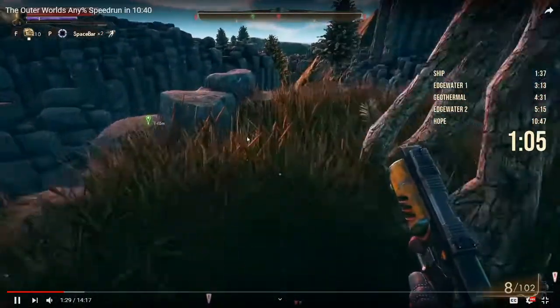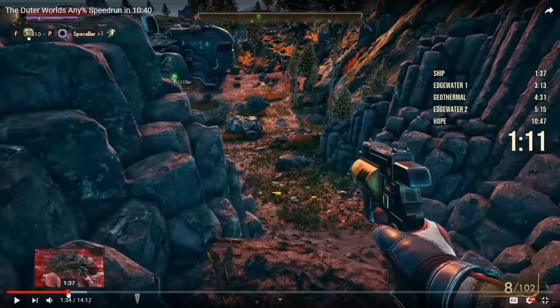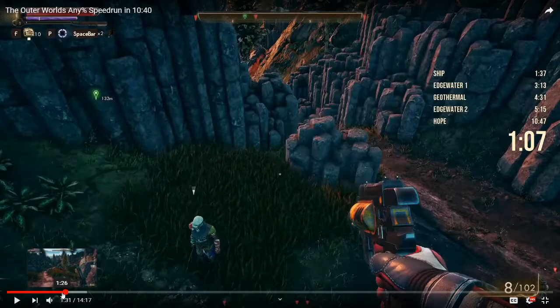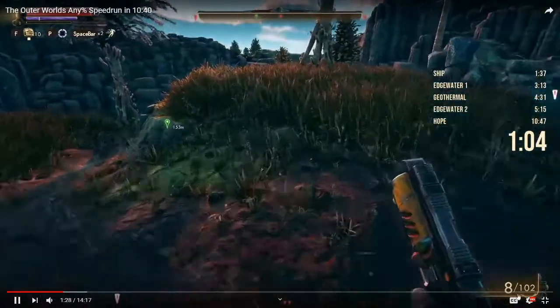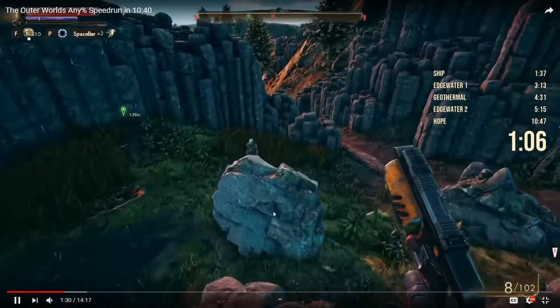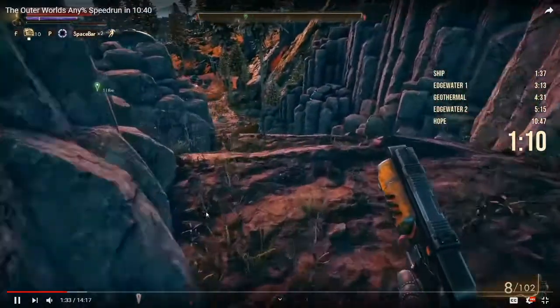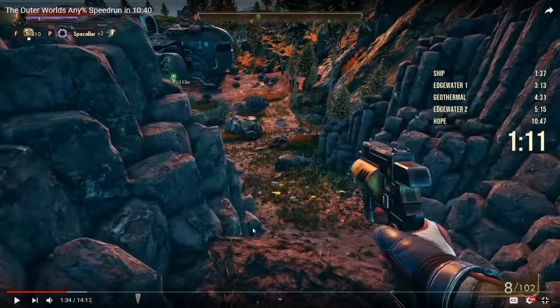He dodges forward, dodges forward again, strays just a bit. He doesn't jump — he jumps when he lands on the rock. Going back to clarify: he goes straight, doesn't jump, lands on this rock, jumps, lands here, then runs to this area. This is a really tough trick. He doesn't want to land here because there's another invisible wall which kind of extends here, and if you do that you're going to be pushed to the right. He purposely lands more to the right so he can land over here.